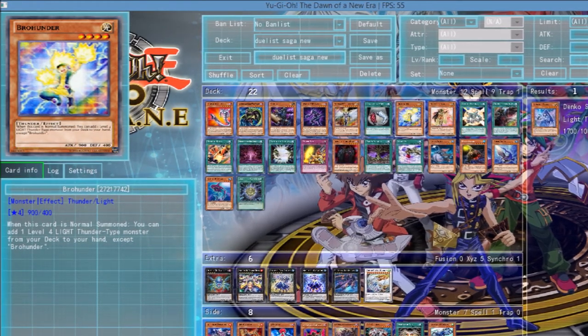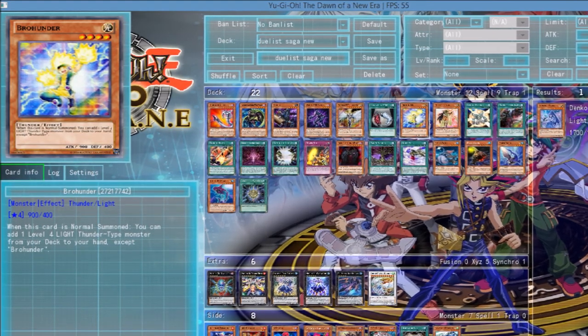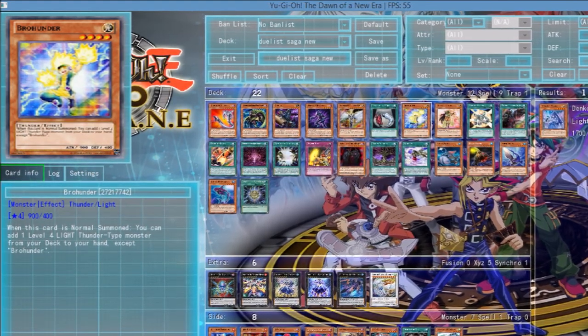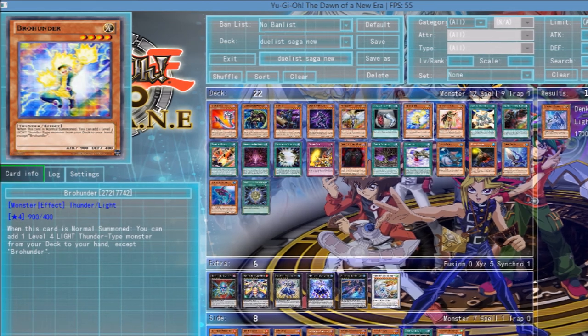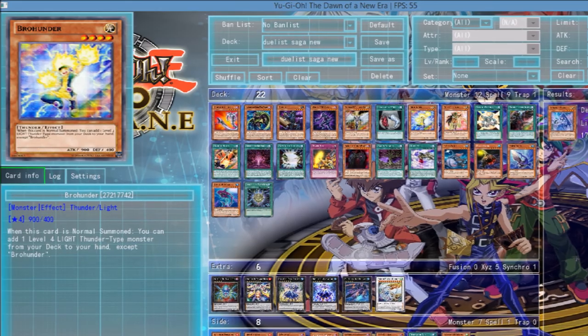So it's just something to keep in mind if you want to play Hunters, or if you just want a way to search Denko and make Denko a bit more consistent. If you play Seraphonite in your deck, then this would not be a bad thing to include.